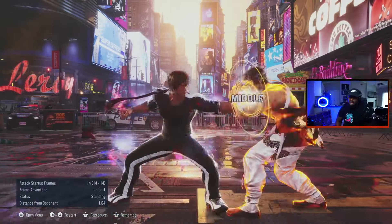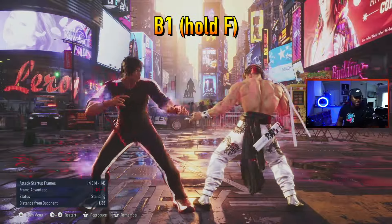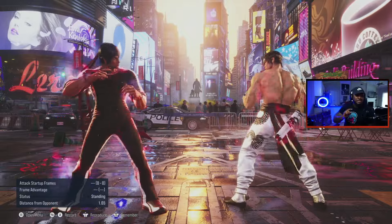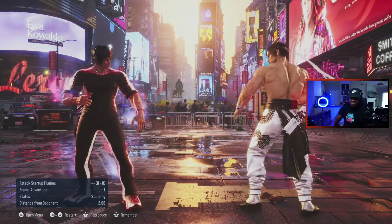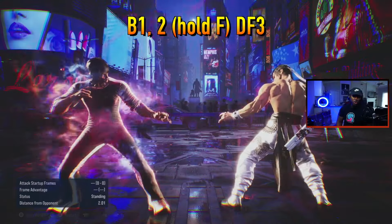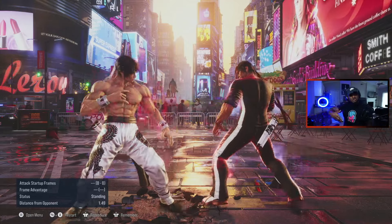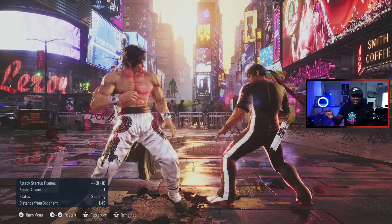So if we do b+1,2 it's negative 14 on block — but because we've conditioned him, he's respecting it. If I do b+1 and hold 4, I'm in DSS. If I press b+1,2 and hold 4, I'm in DSS. So now that we've got him conditioned and respecting the full string, we can hold 4 and go into DSS for the stump, or hold 4 and go into the grab. Or b+1,2, hold 4, into the slide. Or even just off b+1, hold 4 — boom, you get it right there. You see the layers in that? This is a whole different way where you can get a full combo punish, extend your heat, or condition them into your DSS setup — all off b+1.